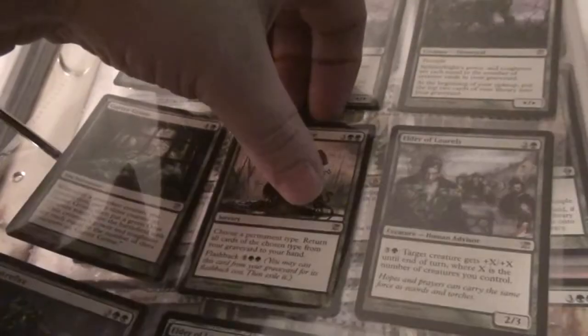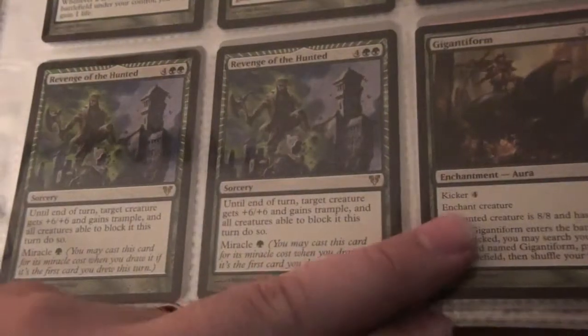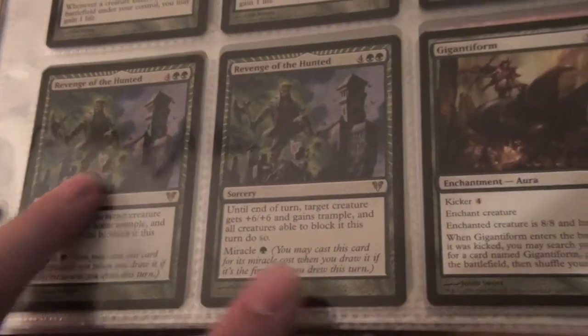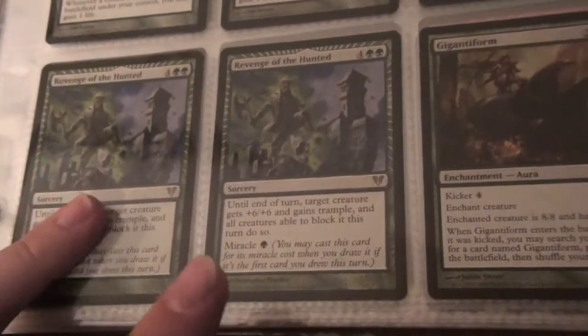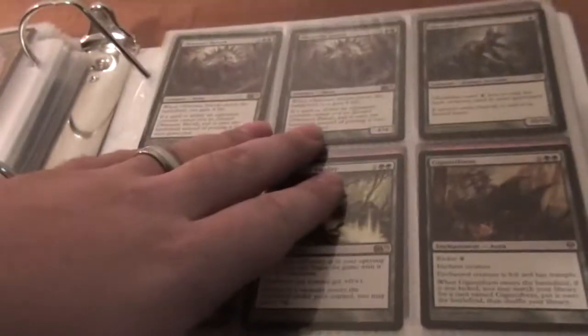Elder of Laurels times two — one is a Foil. Jointer Adept and a Putrefax. Gigantiform times two. Revenge of the Hunted times two — I'm debating on putting those in the green deck. Laenina Vitality, an Obstinate Baeloth, and a Ghoul Tree. Times two Baeloths.